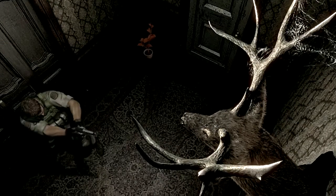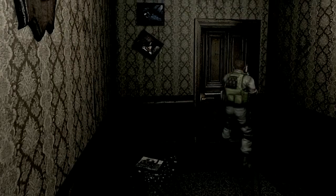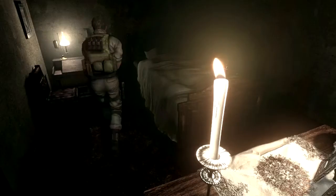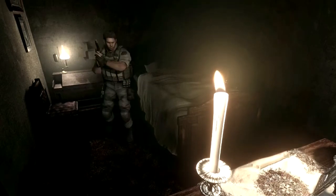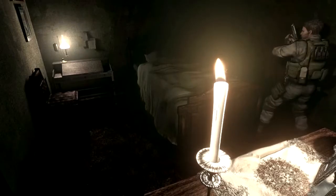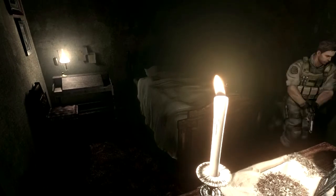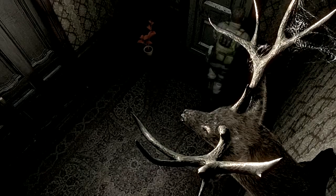We go up to the second floor into this room and get greeted by one of these hanging stuffed animals - disgusting. The room to our left features an inconvenient camera angle. There should be a first health spray on this chair but it isn't there on hard difficulty. We get another old key and can also find a green herb here in case we need it. There are also ink ribbons on a shelf but we don't take them. We use the old key on this door instead.